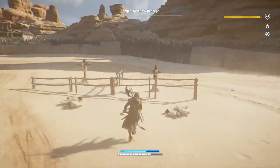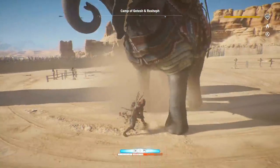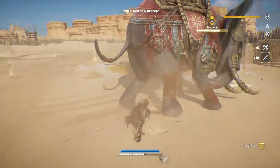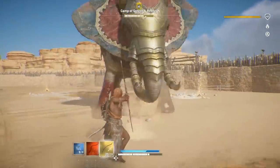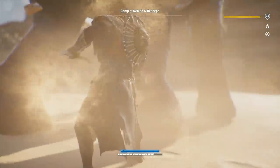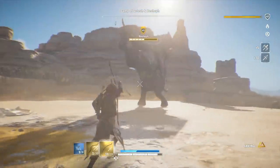I also found it easier to do these elephant fights during the daytime, because you could be running away from one elephant while chasing the other — I was actually able to use their shadows as an indicator that one of them was running up on me and when to dodge away. So if you're doing these fights during the nighttime, just meditate and get it to daytime so you have some long shadows to help you out. Also unfortunately, in some arenas you can attack the elephants from outside the arena with your bow from vantage points above, but they don't actually take any damage, which kind of sucks.